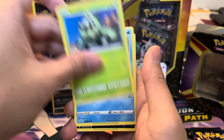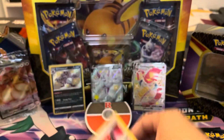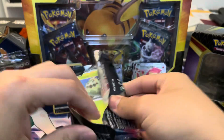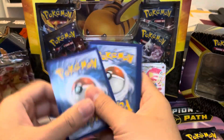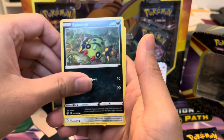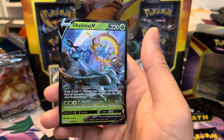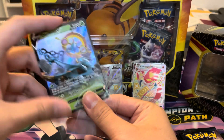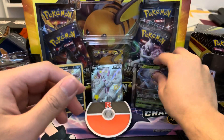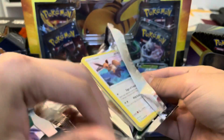We got a Grim Trainer, Galarian Yamask, Cufant, Gossifleur. Reverse Rapidash — no hit here. And then Boss's Orders. Maybe it's a lucky box — Shiny Charizard VMAX, are you in there? Let's find out. There is a hit in this one — I hope it's the one we need. Ball Guy again, Cacnea, Chuddle, Galarian Yamask, Cufant, Gossifleur, and Robom. There was a hit in the back — Delmise V! I'll take it, we don't have this one. A regular V card in our possession — second hit of the box.